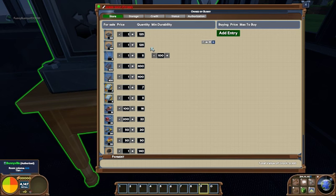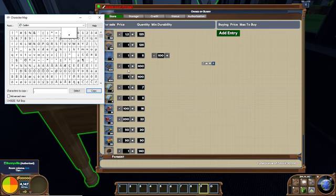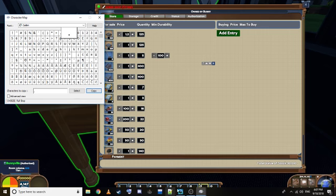Now I'm going to type 1, then Control+V to paste, then 2. So I was able to do 1.2 by using paste and my character map. Thanks for watching. Join us on the Doomland server.